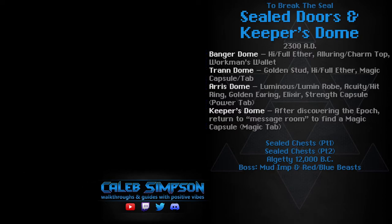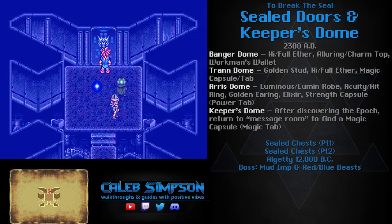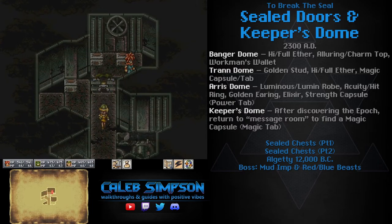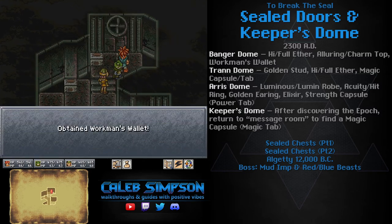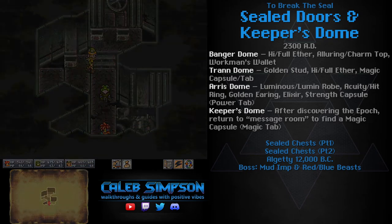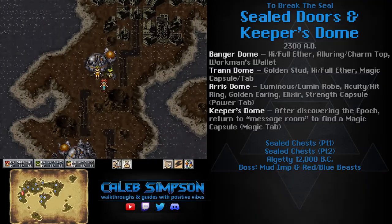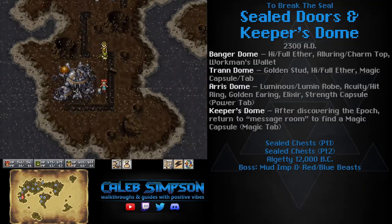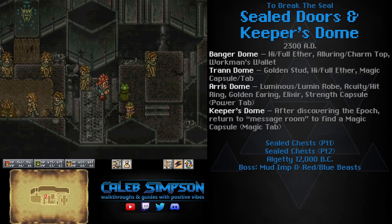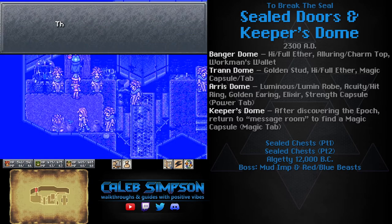First, take the gate to Bangerdome and use the pendant on the doorway just to the north to get goodies inside. The Workman's Wallet is a very handy item, but the new thing we're getting here is the Alluring Top, otherwise known as the Charm Top. This is an Ayla-exclusive item that will increase the success rate of her charm ability, so it's less likely to fail. You can also use the Dual Tech Twin Charm as an alternative. It's an accessory rather than armor, which is handy for gameplay reasons.